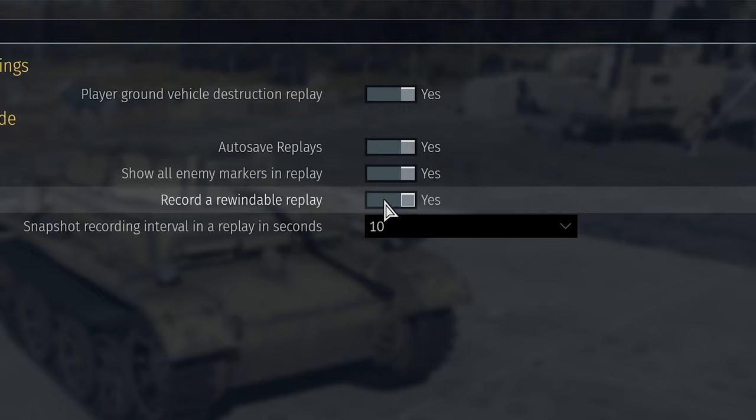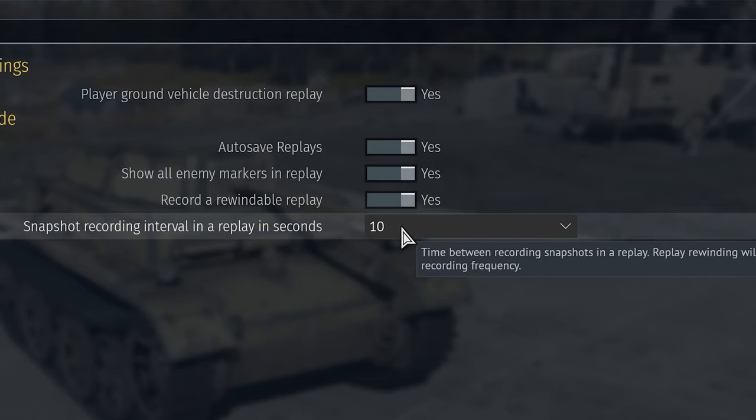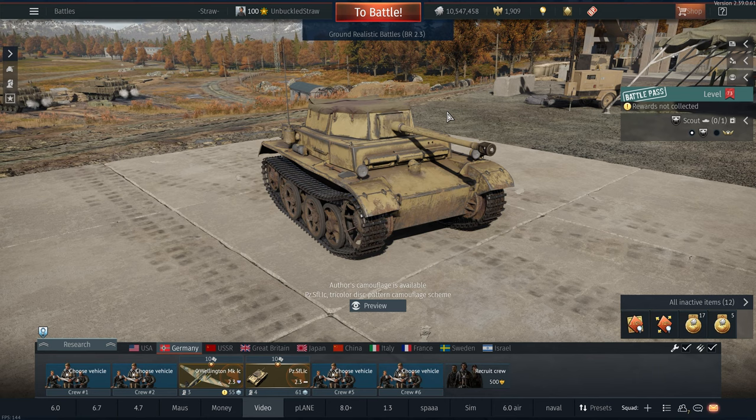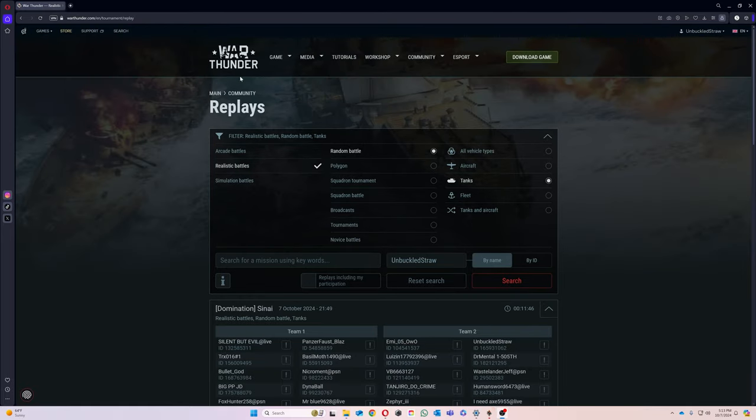The biggest settings here are 'Record a rewindable replay' and setting the replay interval to 10 seconds. The reason I told you not to skip ahead is because people will jump right to the website. There's a website on the War Thunder Wiki where you can watch replays, but through that you are not able to rewind. The War Thunder replays website is really where you go to report someone if they're cheating, because that's where the admins pay the most attention — they won't really care about reports you spam in-game.